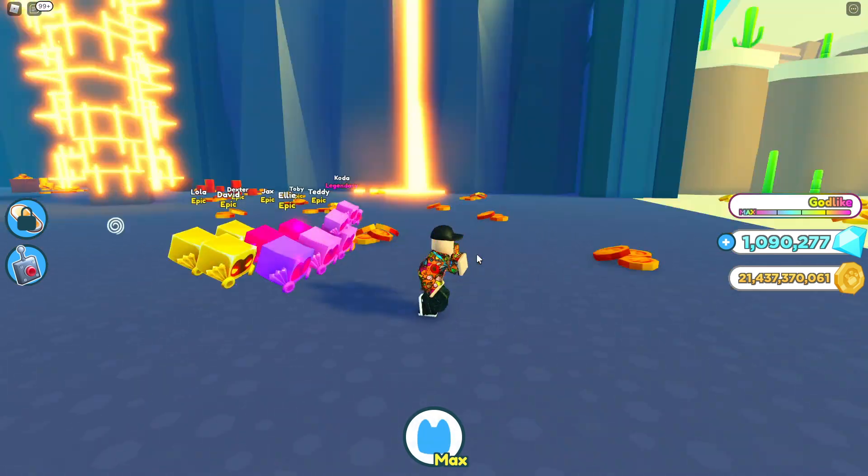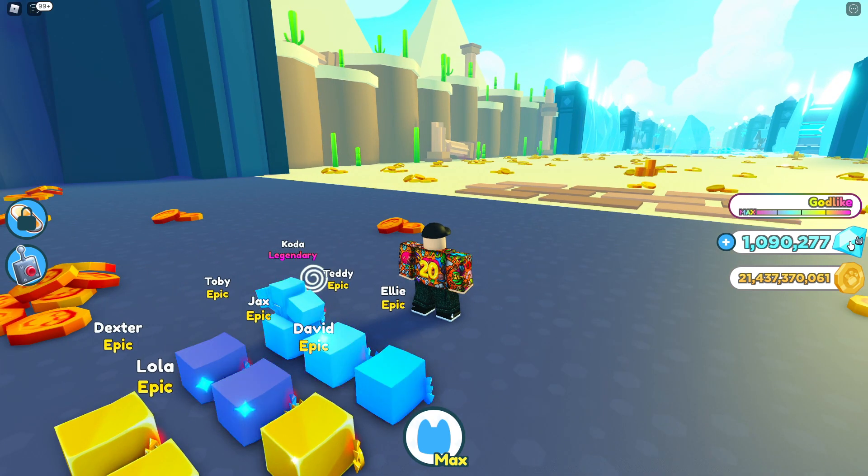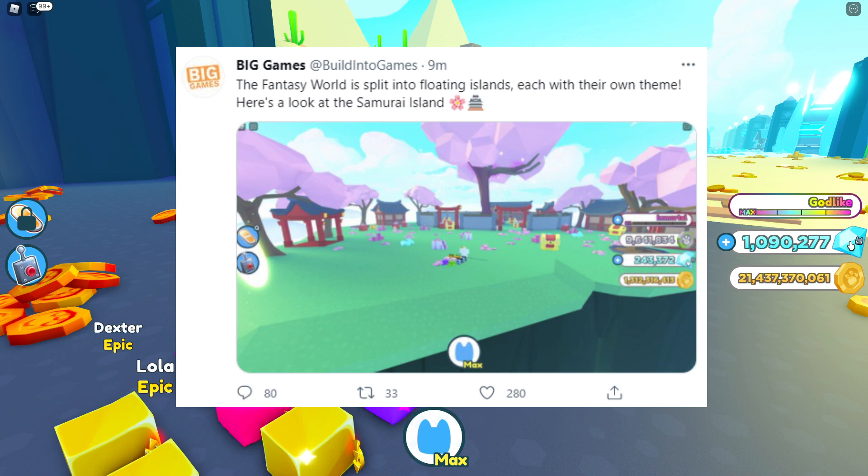Anyway, let's get into this — I don't want to waste people's time. First image: the Fantasy World. Everyone knows it's going to be the Fantasy World because the canon is split into floating islands, each with their own theme. Here's a look at the Samurai Island.